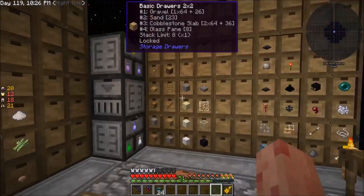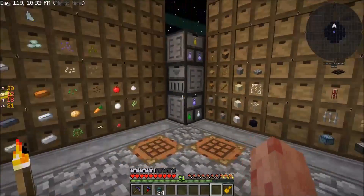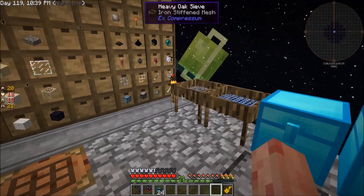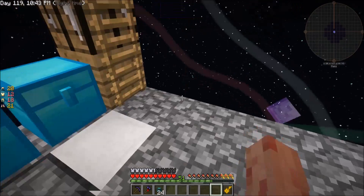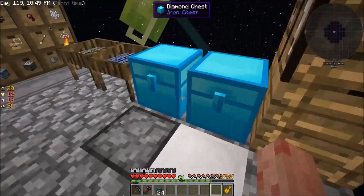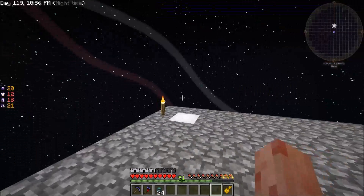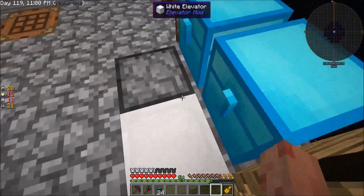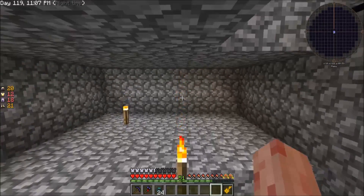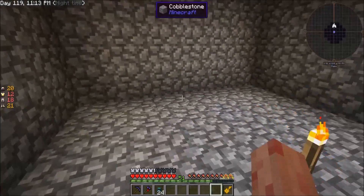The first thing is the mob farm — we're going to do mob farm first. If you remember when I talked about it before, the mob farm had to be 24 blocks away and the max is 32. I optimized that as much as I could when standing on this platform. This layer right here is 24 blocks away — we're at y-level 66, so 24 over 66 is 90, so I need to be at at least y-level 90.